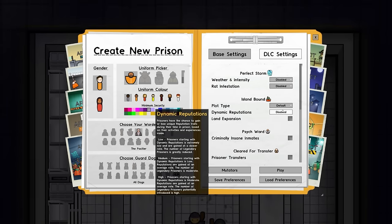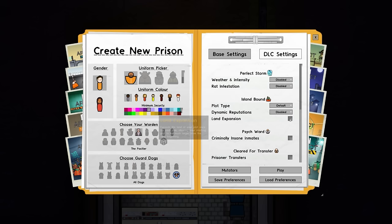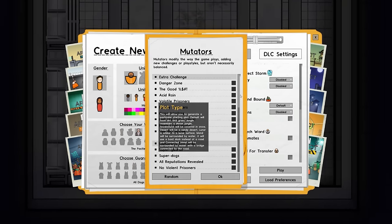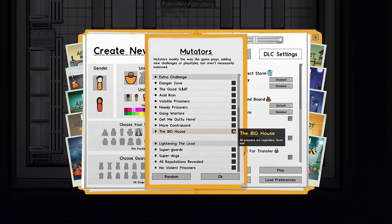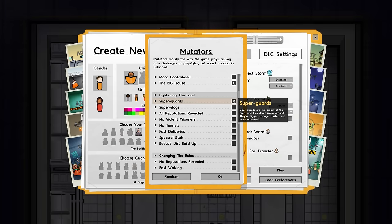Dynamic reputations: no. Land expansion: no — doesn't mean we can't expand, just means we don't get it in the first instance. No criminal incident, no transfers. Mutators: the big one is 'The Big House' — all prison allegory, good luck, we're going to need it. Super guards: we had that in the last series and it did help, it just didn't stop the failure. Your guards are cream of the crop — bigger, stronger, faster and more observant.